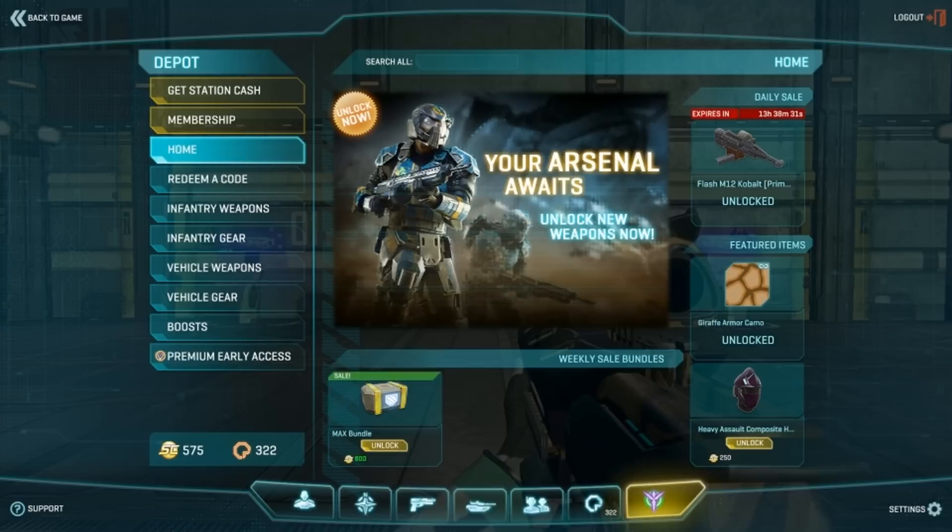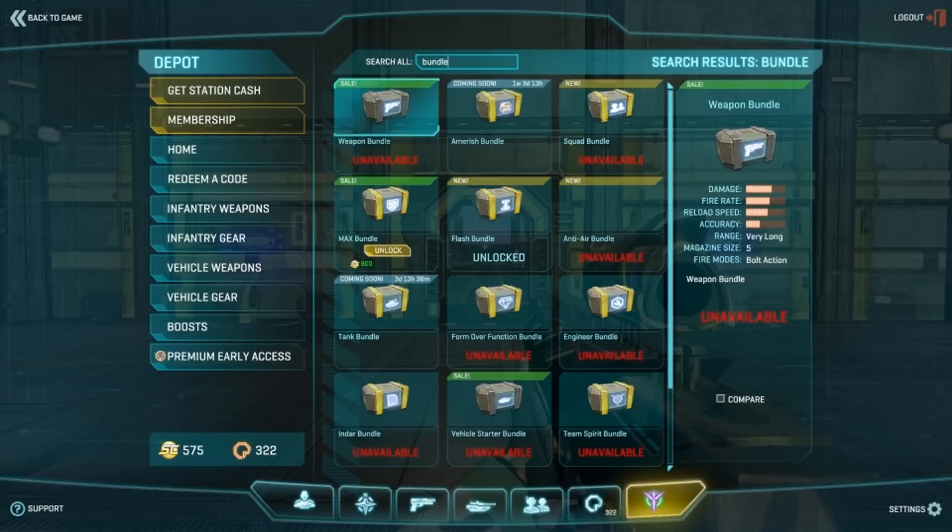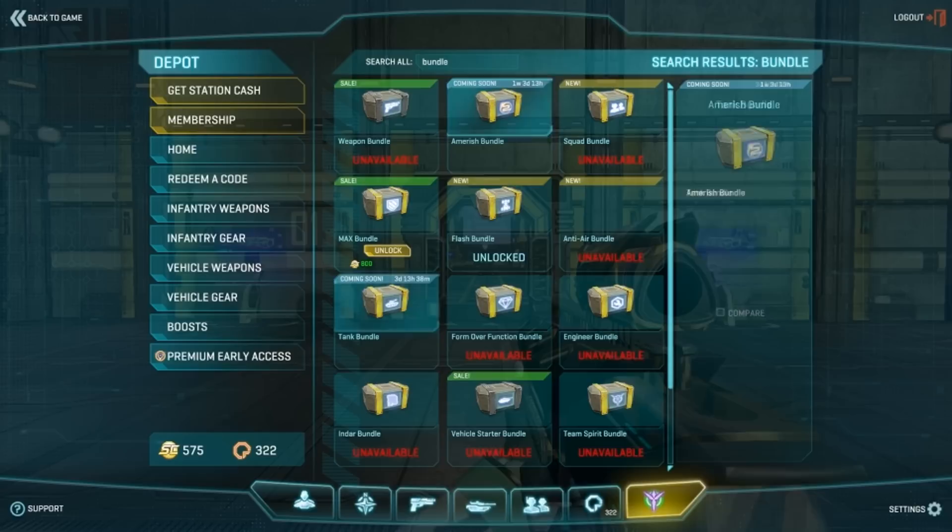There's actually a way that you can check upcoming bundles. All you need to do is type 'bundle' into the search bar in the store. It will bring up a screen showing all the previous ones and the upcoming bundles, so you can decide whether or not you want to save your station cash for later or get the one that's out just now.